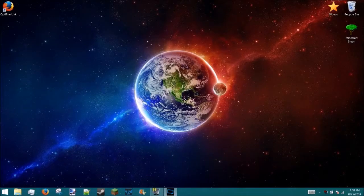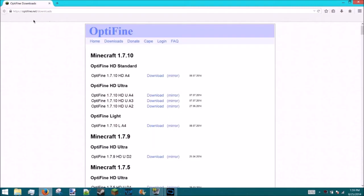What is up, this is another video brought to you by NuggetBros99. Today I'm going to show you how to download the OptiFine mod for any version of Minecraft. It helps increase your FPS, and it's really good — you can zoom in and stuff.